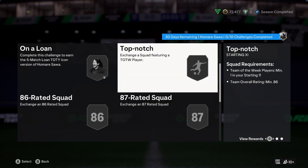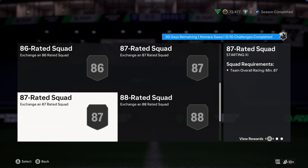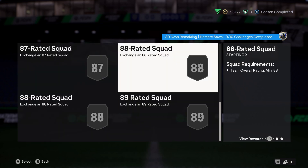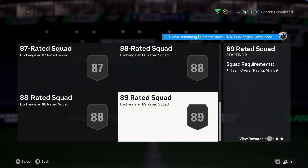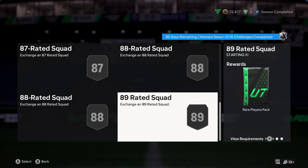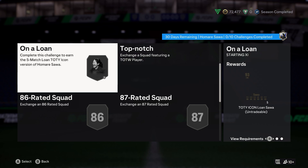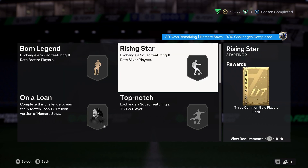First two squads are 86s with two Team of the Week cards needed. Then two 87s, both flat. Then we have two 88s, one Team of the Week needed, and one 89. So all told you're looking at 50, 75, 100, 120, 140, 147, 155 - just over the 155k mark for this.